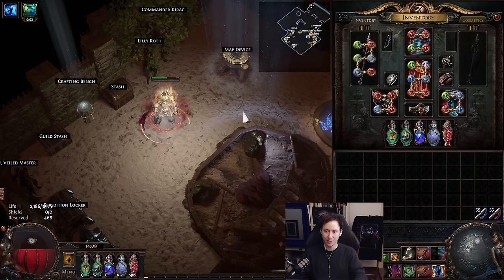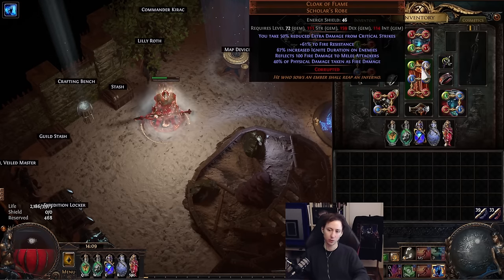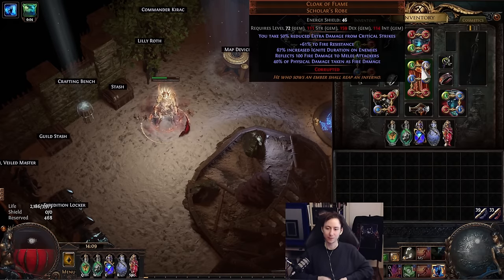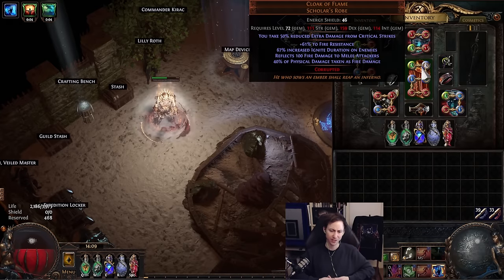Things that synergize really well with the build: Cloak of Flame gives us increased duration of ignite on enemies, and this increased duration is actually reflected back onto us, meaning the ignite we reflect back is going to be a longer one. It's really nice quality of life so you can carry that ignite around for longer.